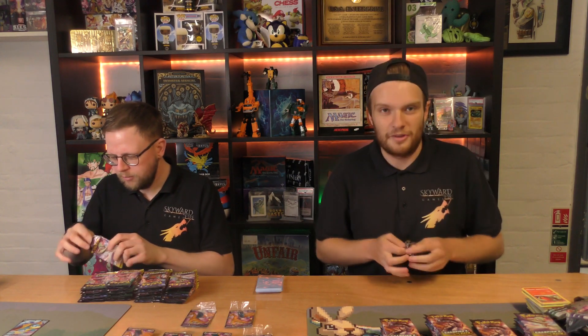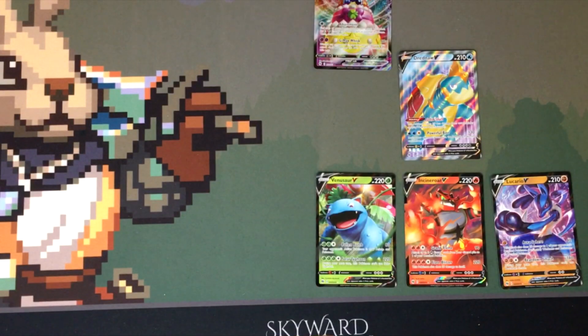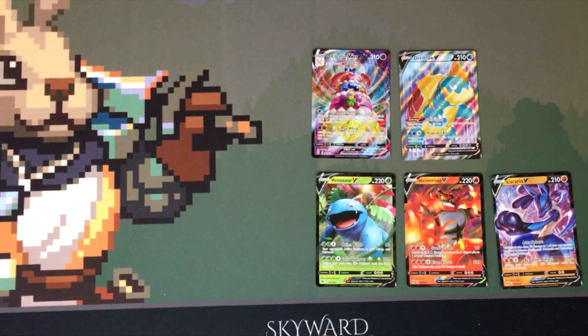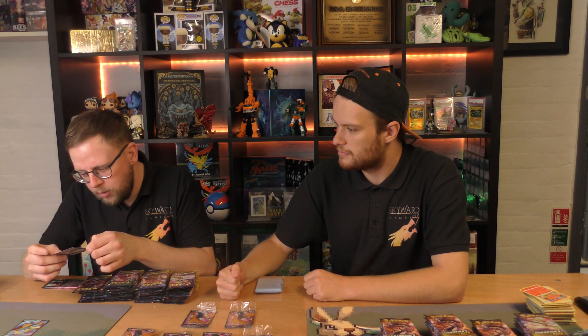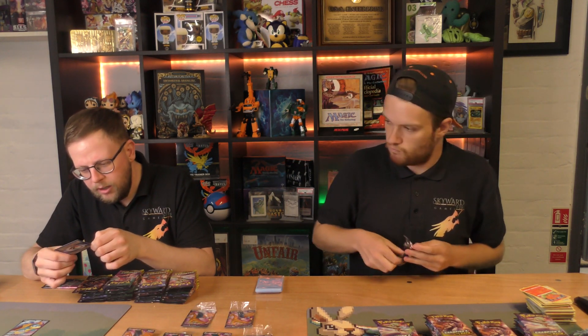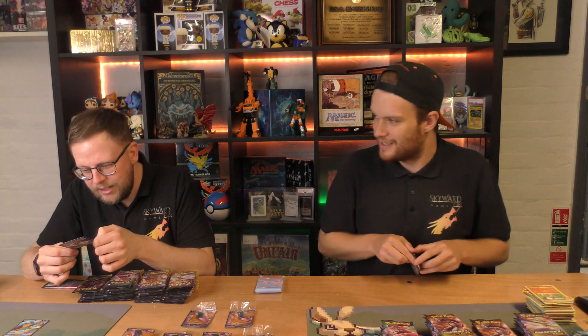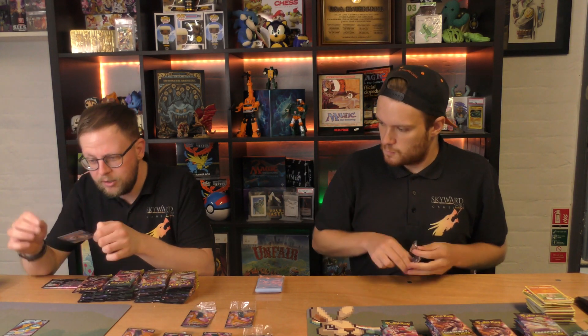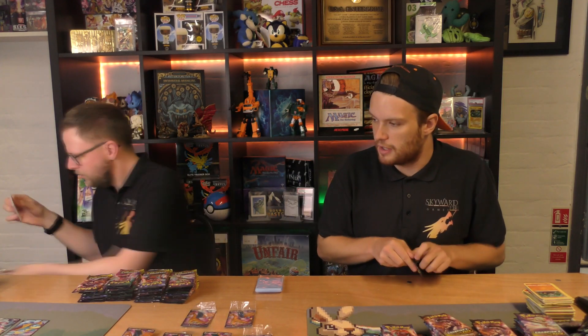More holo-rares. We're going to have a nice stock of Marnies and Professor's Researches for our decks. We have a VMAX - the first one! Alcremie VMAX! That looks really cool. All the VMAXs are full art rarity, so that's our second full art. What does it do? For one colourless energy, Adornment lets you search your deck for a Psychic Energy and attach it to each of your benched Pokémon. For two Psychic Energy, G-Max Whisk - discard any amount of energy from your Pokémon, this attack does 60 damage for each card discarded. It's not that bad.